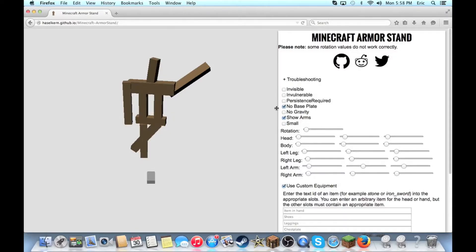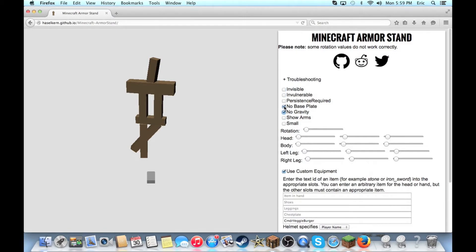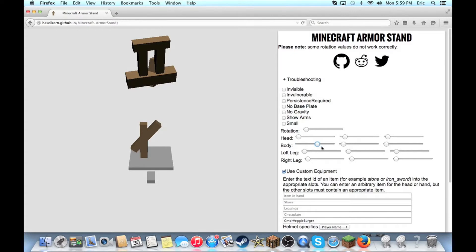There's a really handy website — a Minecraft armor stand tool — I'll link it in the video. You can toggle invisible, arms, and all the other options. Then you can choose your pose: you can go full exorcist, all the way up, crazy stuff. You can do all sorts of wacky things with this and it's a lot of fun.